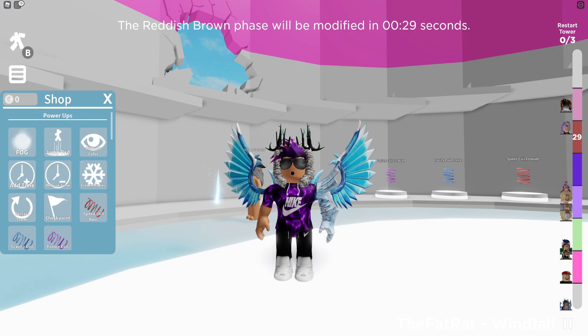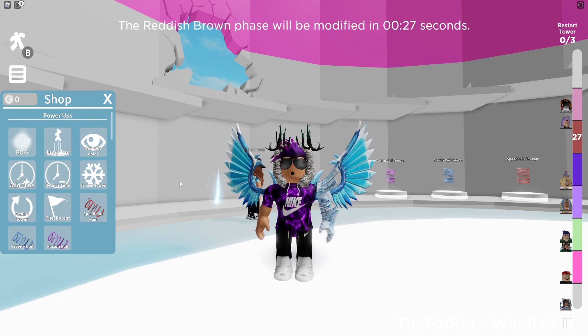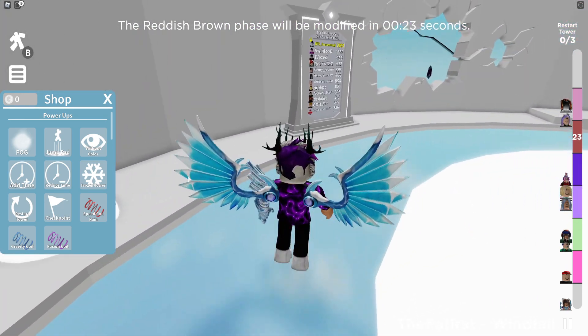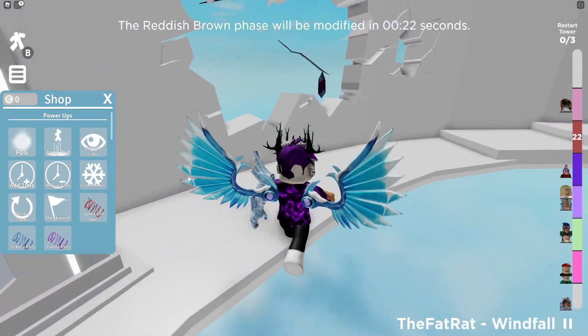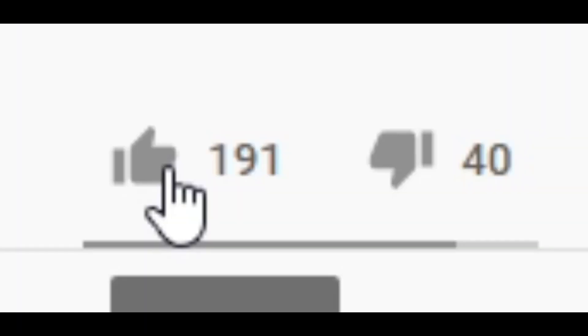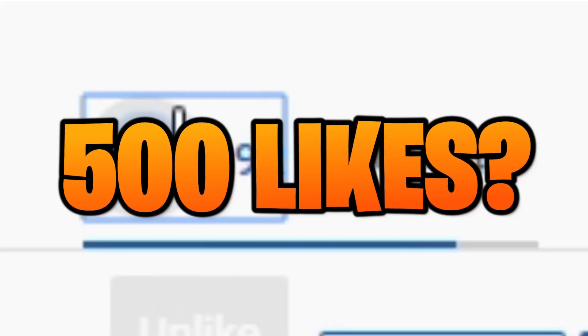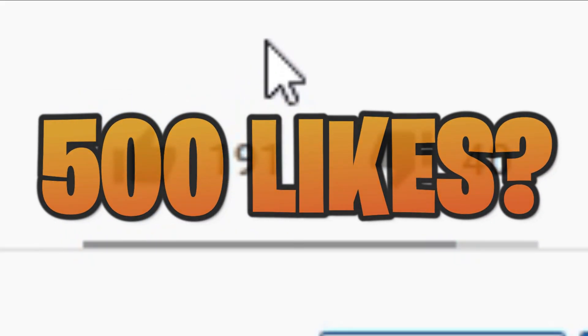Hello there and welcome back to the video. I'm in Treacherous Tower today, and I'll be showing you every single working code there is in this game. So I've got quite a lot of working codes to show you. You definitely don't want to miss out on them, so let's just go ahead and get on into it. Make sure to smash that like button for eternal good luck — let's see if we hit the fire on the likes on this video. Make sure to go down below and smash that like button.